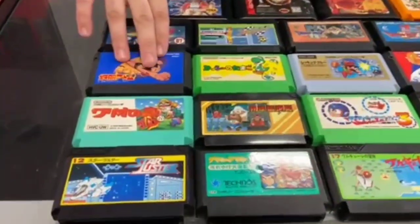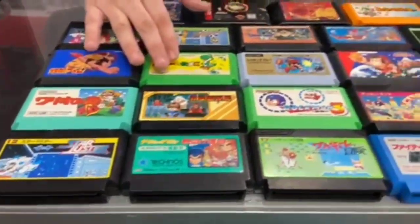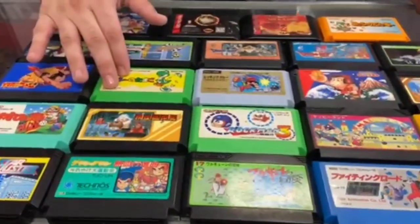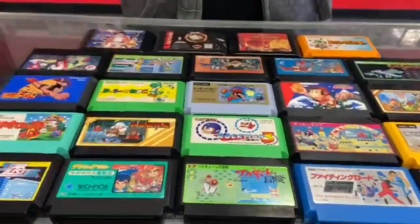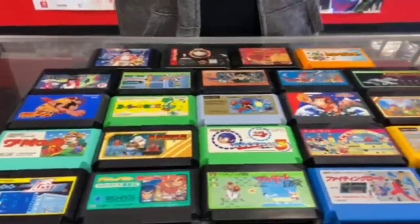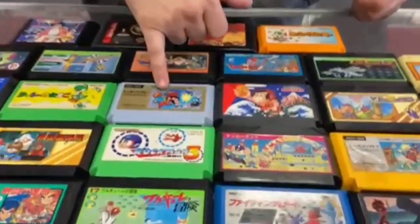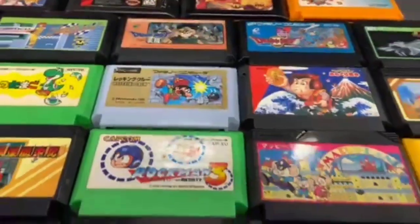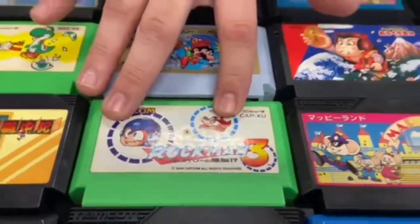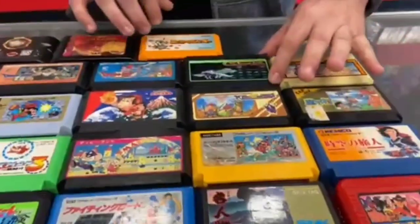But I can tell from the pictures — for example, this is Astro Boy, we all know that's Wario, and this has to be Yoshi's Cookie. That one has Yoshi on it as well. This looks like Mario but he has a green shirt. And then we got Rockman, of course, which is actually Megaman here in the United States.